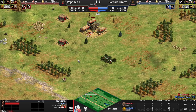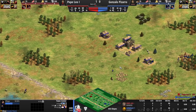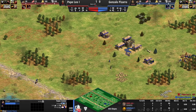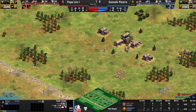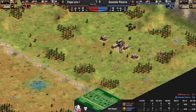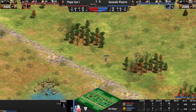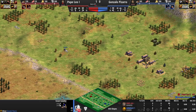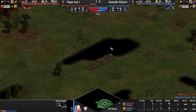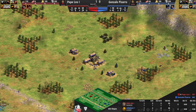Both civilizations have the option to go scouts or archers, though scouts is more likely from the Khmer player. He is free-on-wood though, which is a clue we're probably going to see scouts from Khmer. He's sending villagers one by one to the pond — I don't like this; if the red scout were here, that villager would be dead. Blue wasn't able to find those piggies — so unlucky! Pizarro missed the piggies in that dark patch, meaning Pope Leo will happily take away two piggies from his opponent right away.